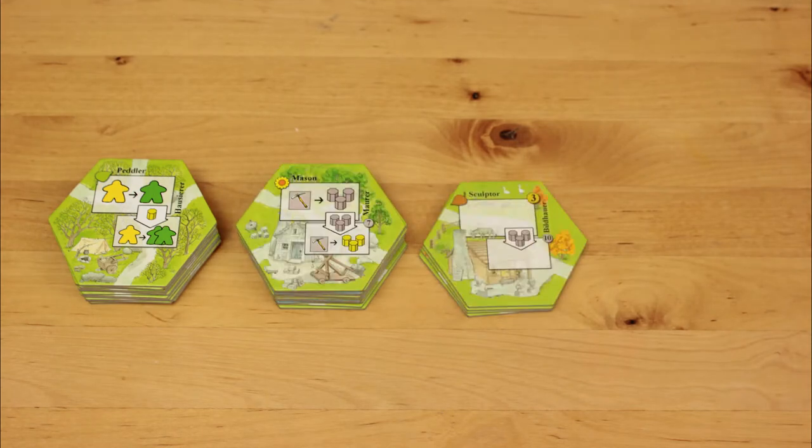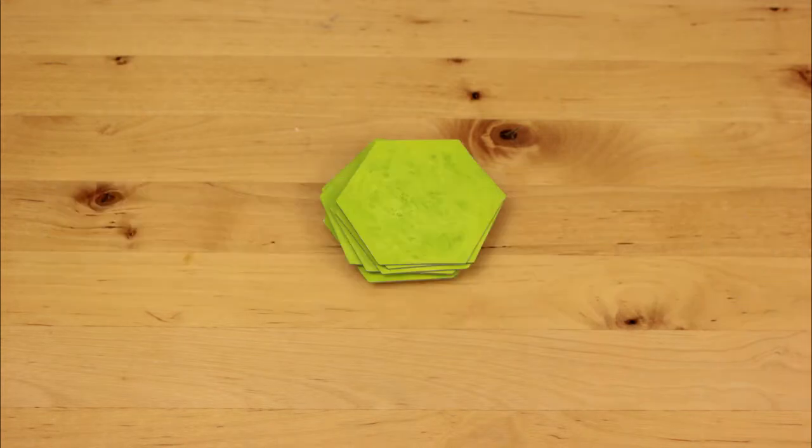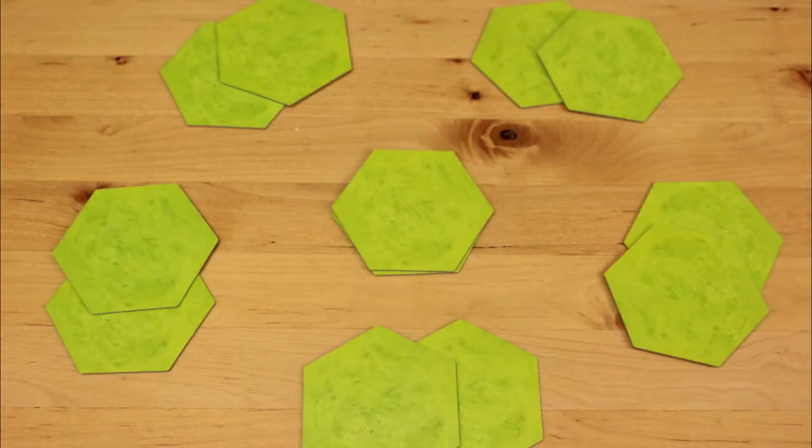Sort the tiles into their four seasons according to the little icons. Then deal out some winter tiles to each player. In a 2, 3, or 4 player game, deal out 3 winter tiles each. In a 5 or 6 player game, deal out 2 winter tiles.